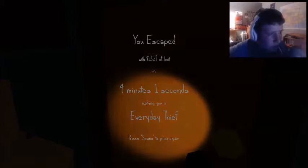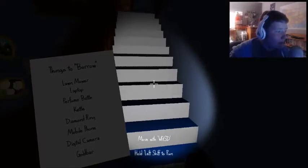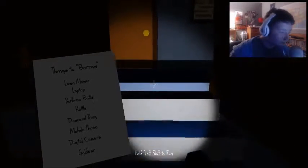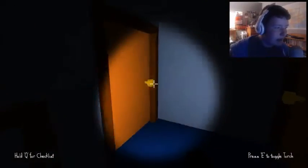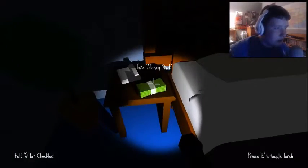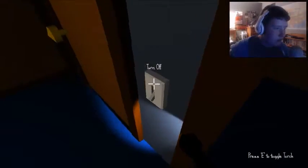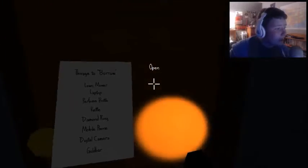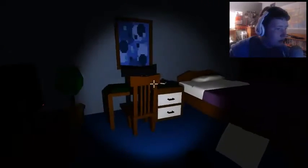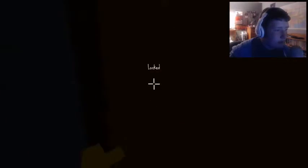Let's play one more time and then I'm gonna call it a day on this game. Our list this time: lawnmower, laptop, perfume bottle, kettle, diamond ring, mobile phone, digital camera, and gold bar. We're just going to start off right now and take some of this money. Our list currently includes a lawnmower. I was sure there was a laptop in here. I wasn't running, that's why. Okay, that's locked — this guy's office has been locked for the past few games.